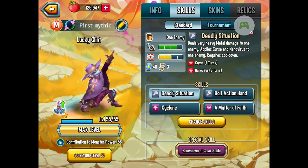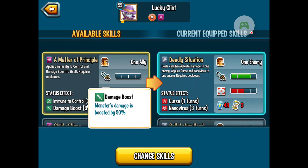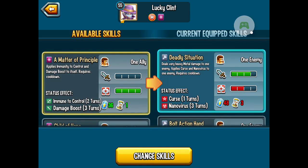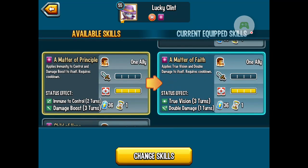When he gets to level 35, you unlock Cyclone and Bolt Action Hand. So after you unlock it, I recommend using Deadly Situation, Bolt Action Hand, Cyclone, and Mather Effect.